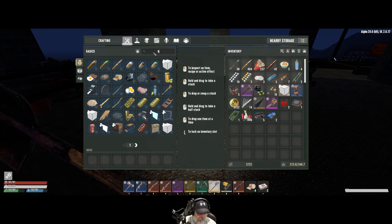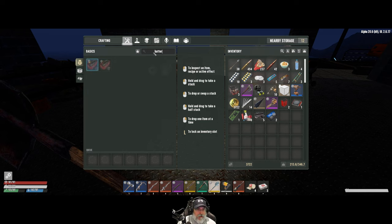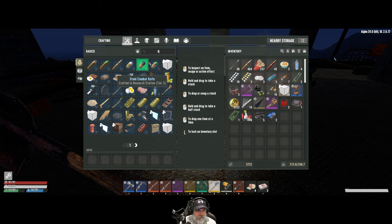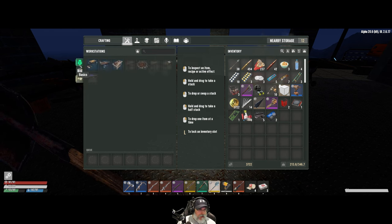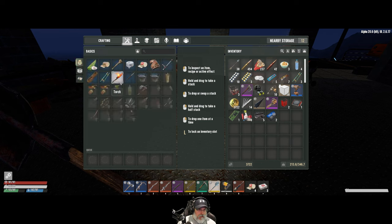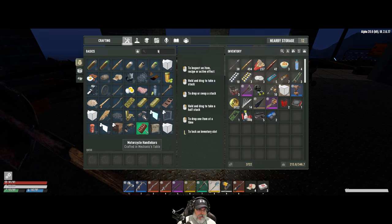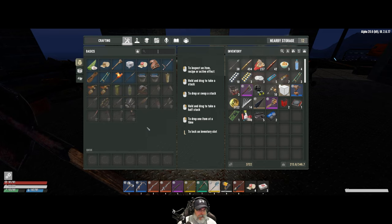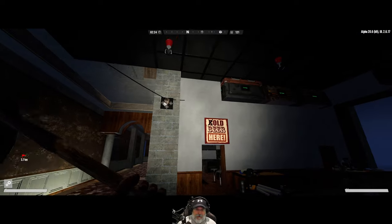We should probably work on our power so we can get lights in here. Can we make the batteries? They don't even come up when I search. Do we just find those in loot? I'm not sure what the situation is with those, because this is all that comes up when I type in 'battery.'